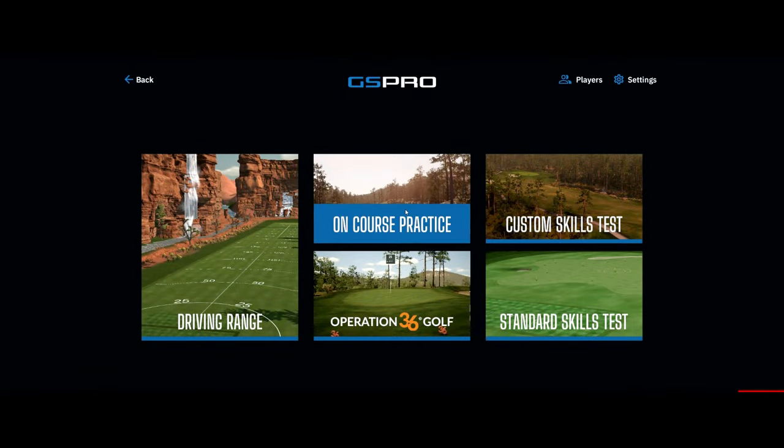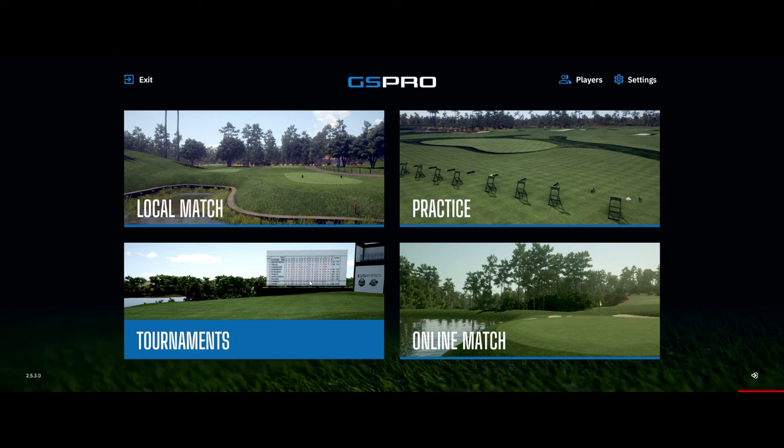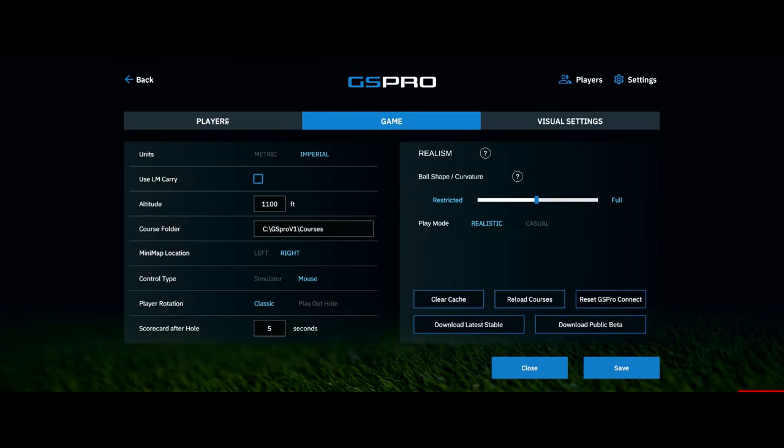Some of the other things you have are on-course practice, Operation 36 — which is more for beginner golfers and is a new feature — a custom skills test, and a standard skills test. Going to the bottom left, there are tournaments — I don't have any loaded here since they're all on my simulator computer, but I do play on the Simulator Golf Tour, or SGT. Online matches let you set up a game with somebody not in your house, like a friend. From here you can also go to the settings menu and set everything up as you wish.